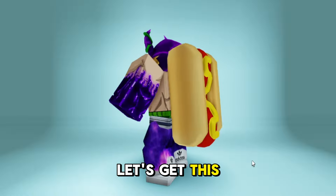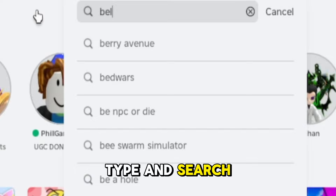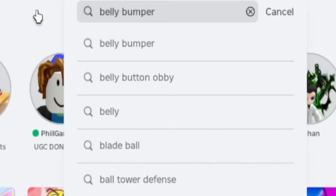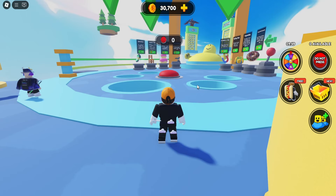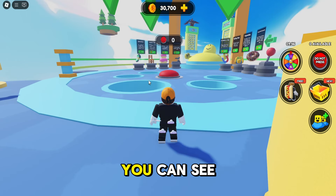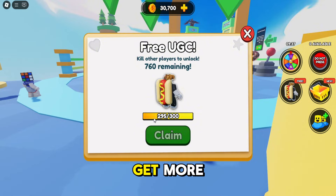Next, let's get this hot dog backpack. Type and search Belly Bumper and click play on this game. After joining the game, you can see that this free item is only limited, so be sure to get it fast. I already have points, but it's not yet enough, so we'll get more.